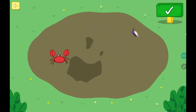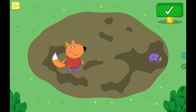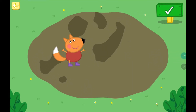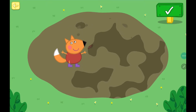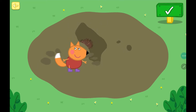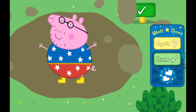Look, it is a crab. Tap Freddy to help him make a big muddy splash. Daddy Pig does love a muddy puddle. Press the yellow button to play again.